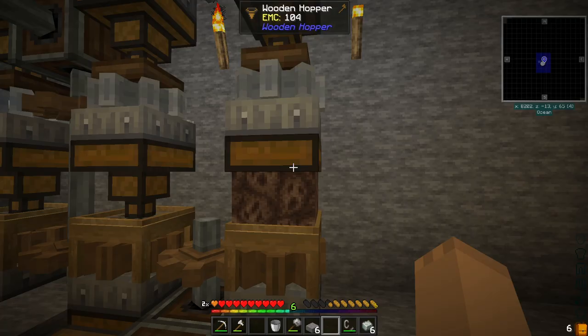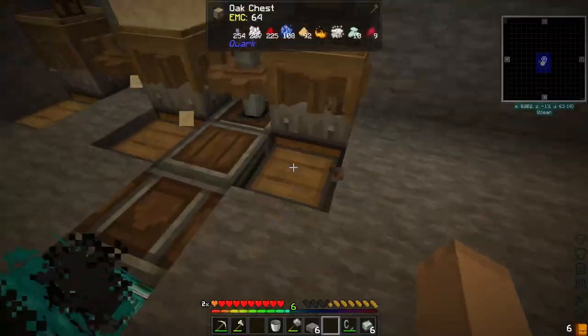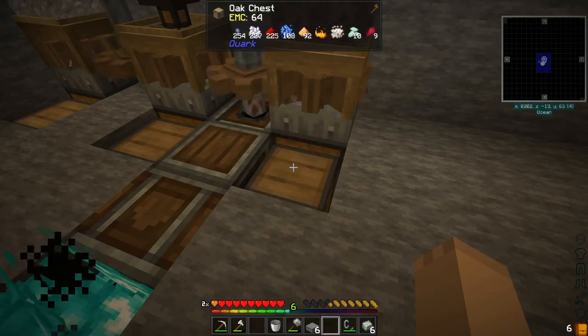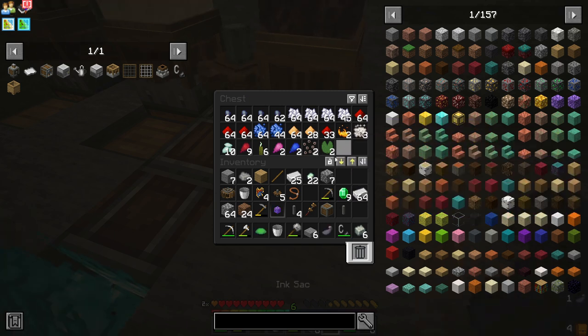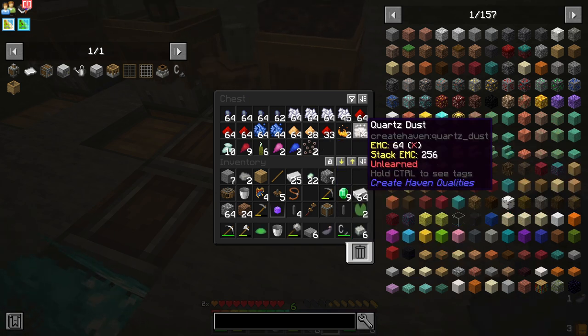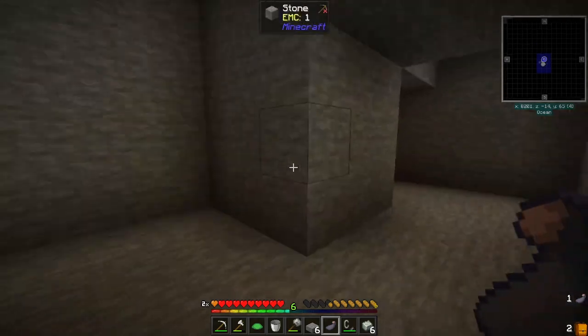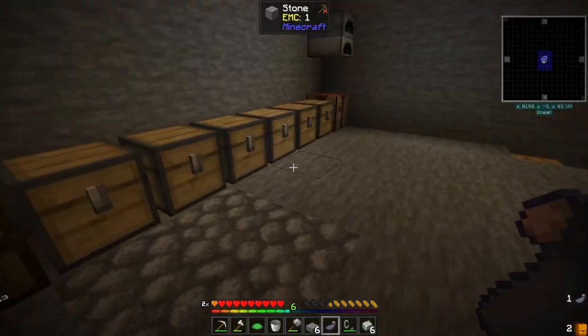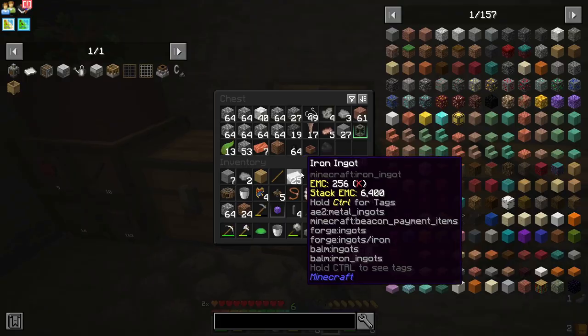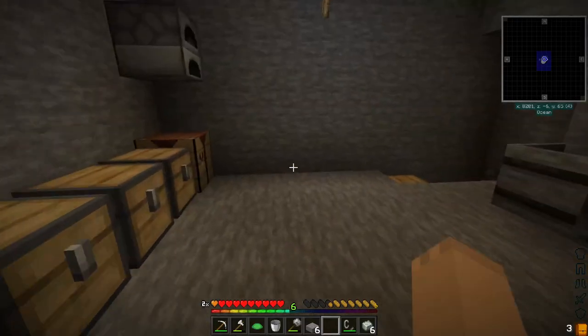Now we can stick the soul sand in there and we get some quartz dust. Let's go get four of those, and get into the next quick project — what we started out this episode talking about.